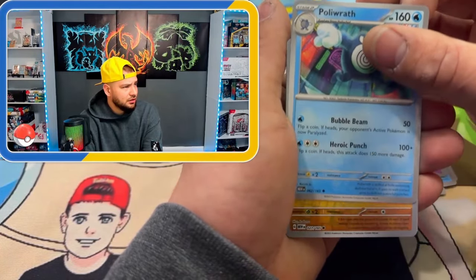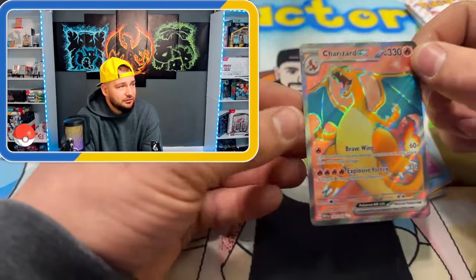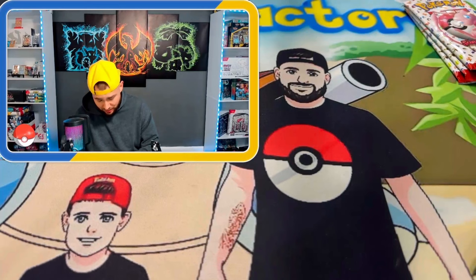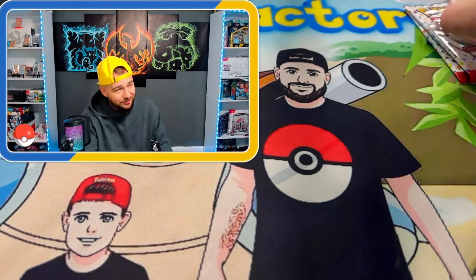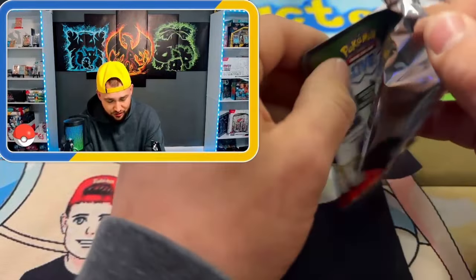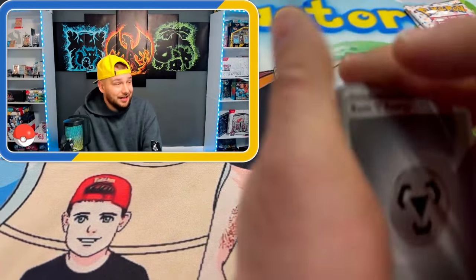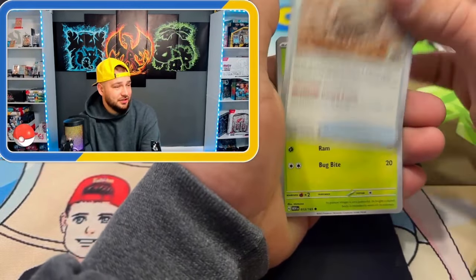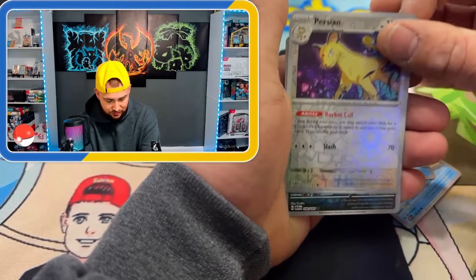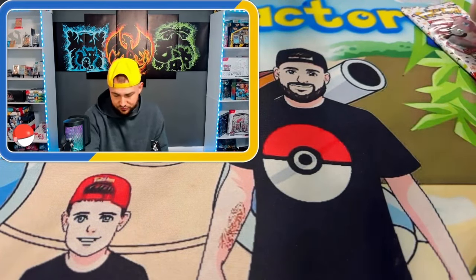No god pack — but wait, full art Charizard! We don't need it, but it's pretty lit. We pulled this in the last UPC too, which is kind of crazy. It's worth about 30 bucks raw, so I'll take that all day long. We're actually sending one to CGC to get graded — the black labels look absolutely amazing. First full art on the board, just not one we need.